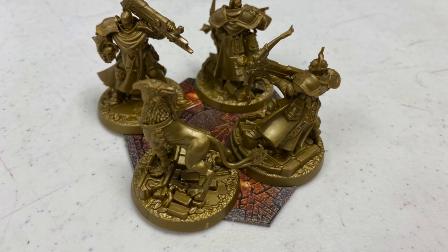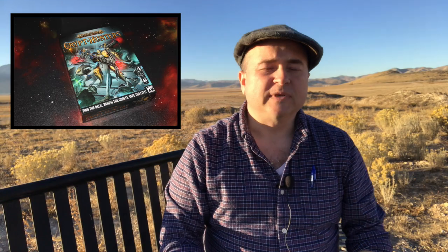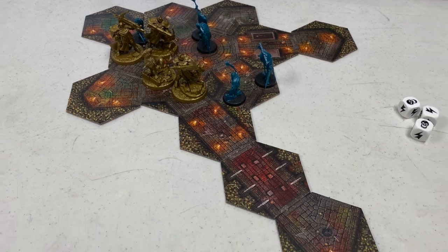The game begins with the Stormcast Eternals on the central spot in the crypt — they're trying to find their way out. Every round, the first thing that happens is wherever there is line of sight, wherever there's a pathway that the Stormcast Eternals can see down, the Chain Rasps player is going to go ahead and take some tiles and fit them to make sense around where they are going.